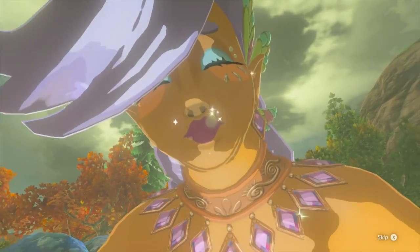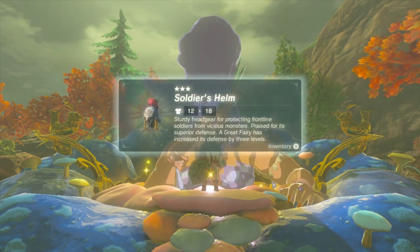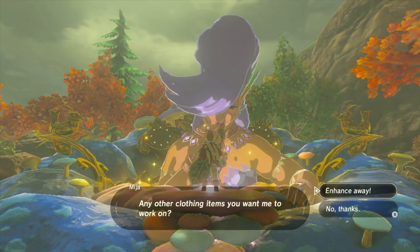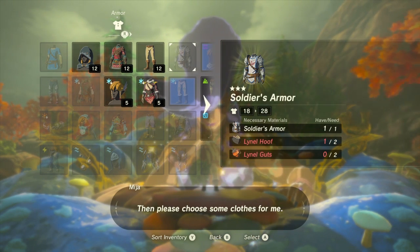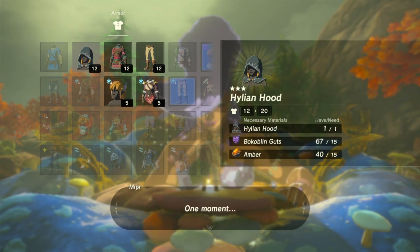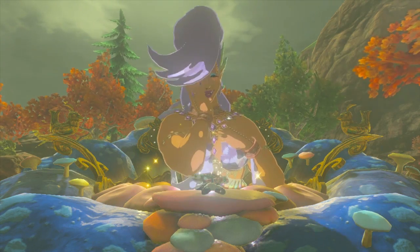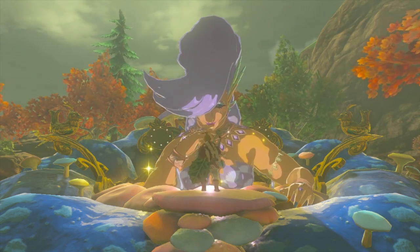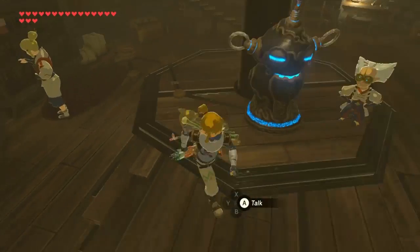This is the level 3 enhancement. Let's push it one further, everybody. Lionel bits - it might be time for us to go on the Lynel Hunt. Here's our level 4 transition. Let's go on the Lynel Hunt. Hateno Ancient Tech Lab time.